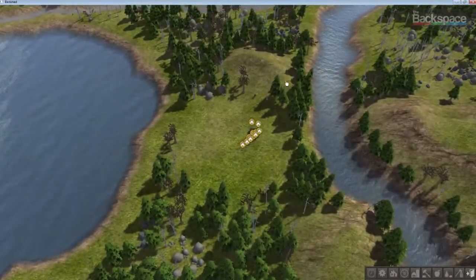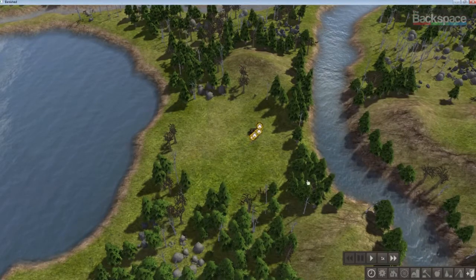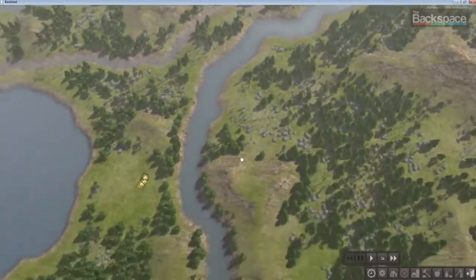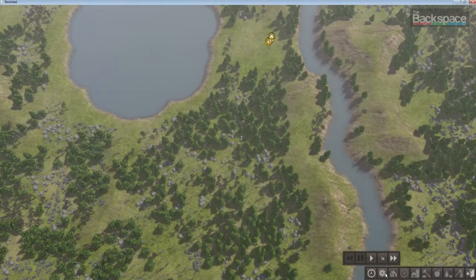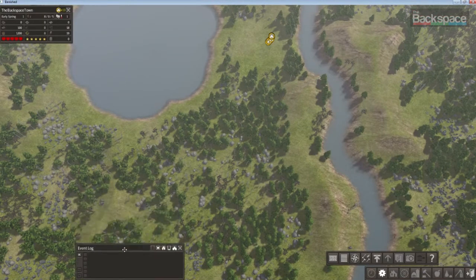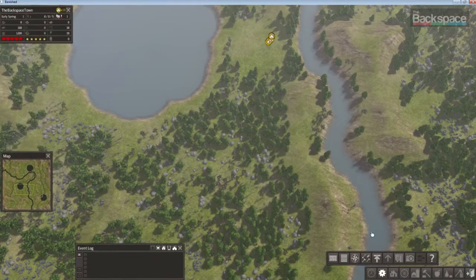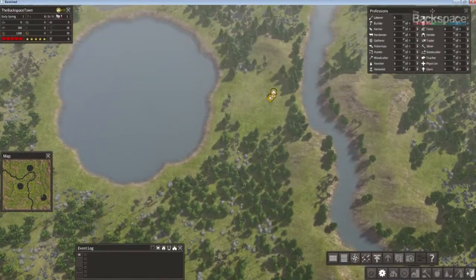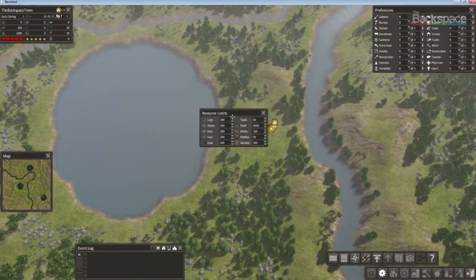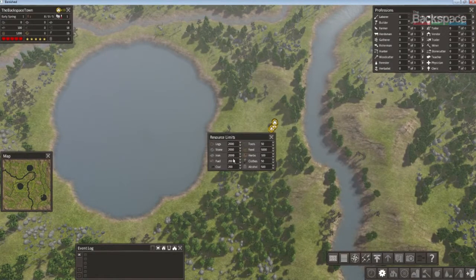The first thing you want to do when you start the game is pause, because you need to get a lay of the land — and it put me in a really bad spot. You also want to make sure you have these important windows open so you can see what's going on around you. A map is good; it gives you an idea of your professions.